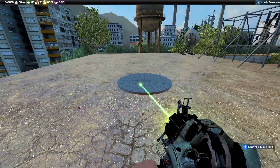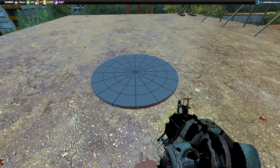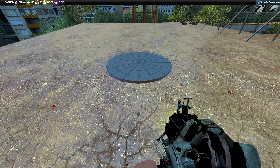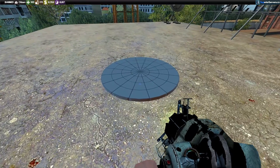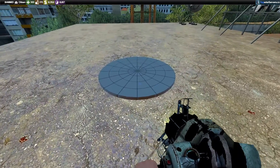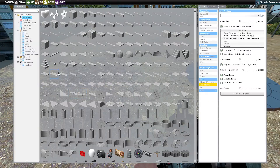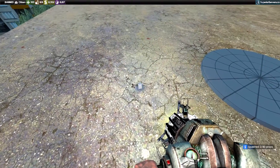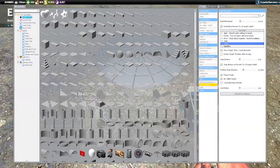We are going to spawn a symmetrical prop, and this prop should be pretty light. Depending on the prop, if it's bigger it'll be heavier — every prop in the game has a bit of weight. We want something fairly light so it can spin easier. Once we spawn a symmetrical prop like this platform, a two-by-two, we are going to spawn another prop — this is the prop it will spin off of. I just spawned the small square.